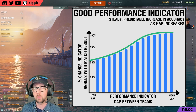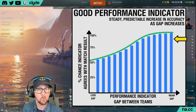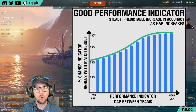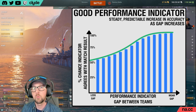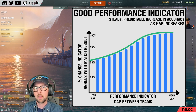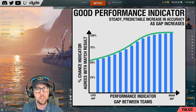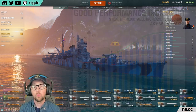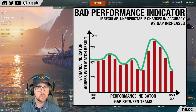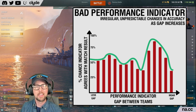Let's look at what a good indicator looks like versus a bad one. In the good indicator graph, bars farther to the right represent a wider gap between the two teams' performance, and the taller the bar, the more likely it is that the team with the higher performance indicator will win. Note the green line tracing the top of the bars — as we move to the right, prediction accuracy increases steadily and consistently. In the bad indicator graph, there doesn't seem to be any correlation between the increase in the performance gap and the match results — the green line goes up and down instead of steadily increasing.